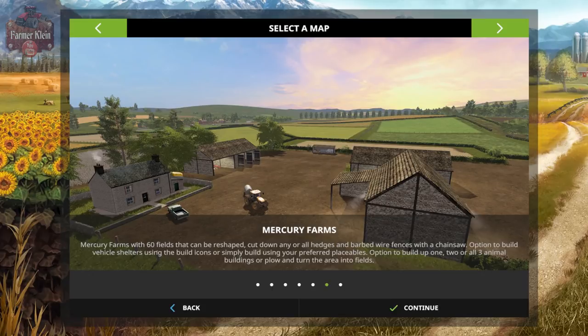Let me read you a bit of the description before we jump in further. Mercury Farms has 60 fields that can be reshaped. Cut down any or all hedges and barbed wire fences with a chainsaw, giving you room to rejoin and reshape the fields to your own liking. There's an option to build vehicle shelters using build icons or simply build your own farmyard using your preferred placeables. You can also build one, two, or all three animal buildings, or plow and turn the area into fields for those that don't want animals. This map is seasons-prepared and is as close as you'll get to the farm transformation functionality promised for Farm Sim 19, right here in Farm Sim 17.